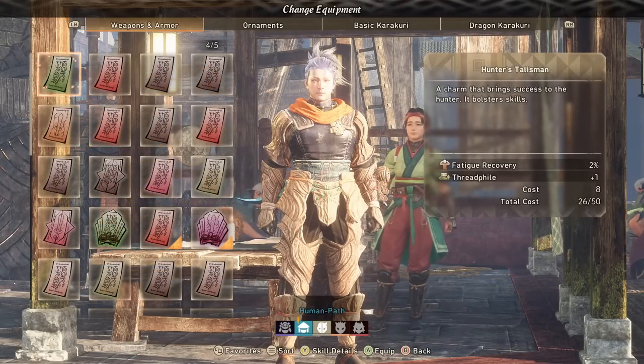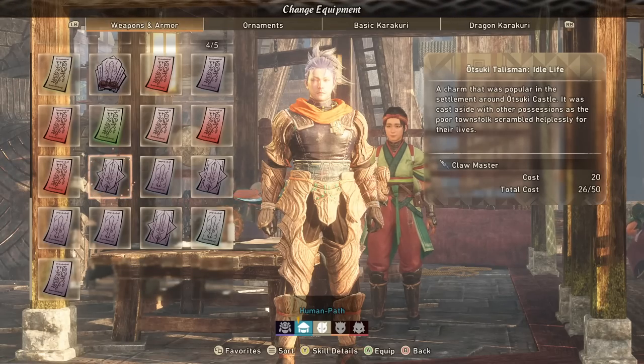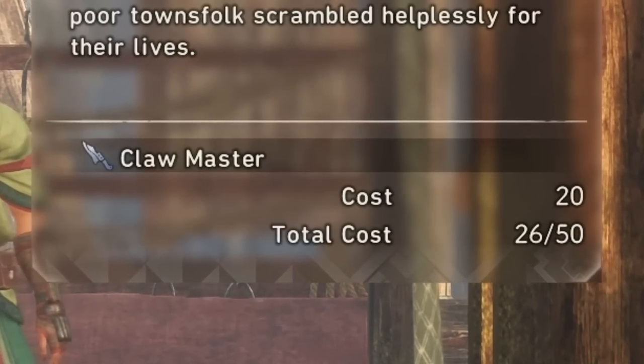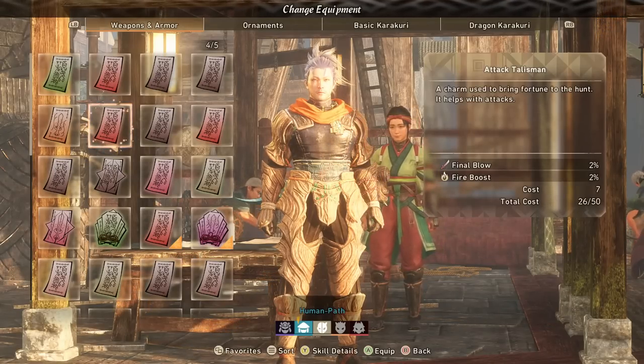For example, this hunter's talisman has a cost of 8, so when I add that to the total it's now 34 out of 50. Some of these talismans can be really expensive on that cost, such as a talisman that benefits your weapon specifically.